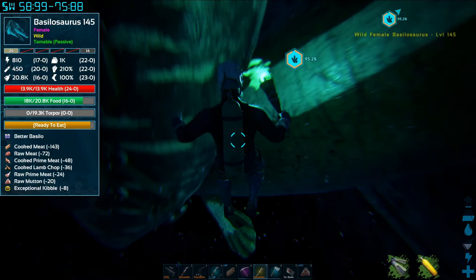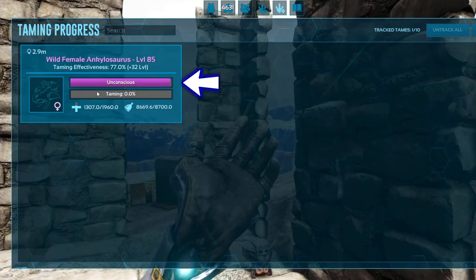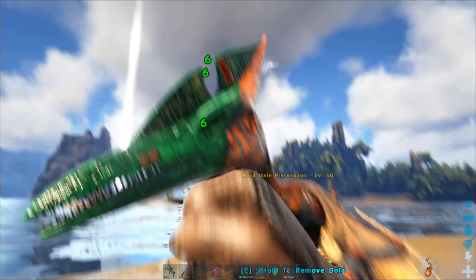A few tames can be passively fed while walking behind them with their preferred food in your last hotbar slot. When you're close enough, press E to feed it. Make sure to check your taming list — by selecting these, you'll keep track of where the dino is as well as some important taming information.